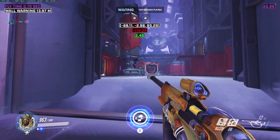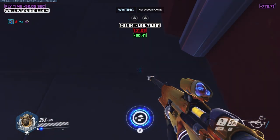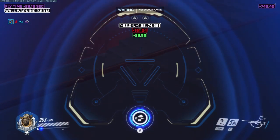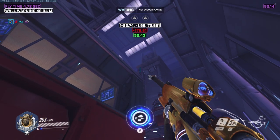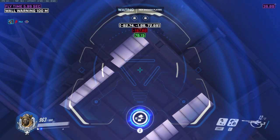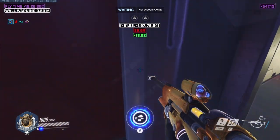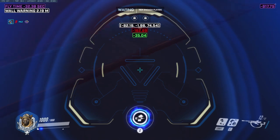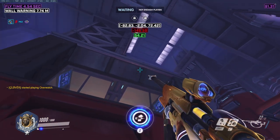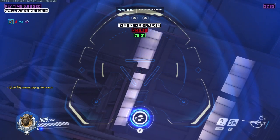The next nade requires you to first force yourself into a corner to the left of choke — you know you hit it when you stop moving. Then line yourself up with where the two square tiles meet with the red outline of the sidewalk. Look at the top right corner of the rectangular tile, second to the right, and throw. For the following nade, set up the exact same way, but instead of looking at the rectangular panels, look at the lights. Look halfway through the light above the black separator and throw.